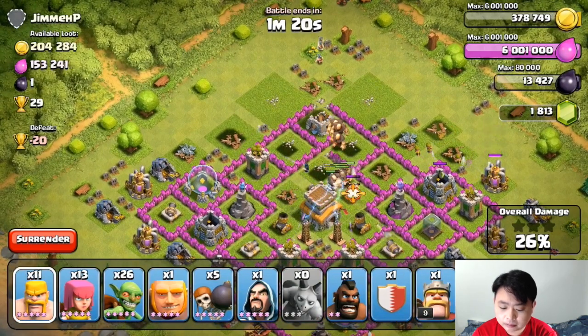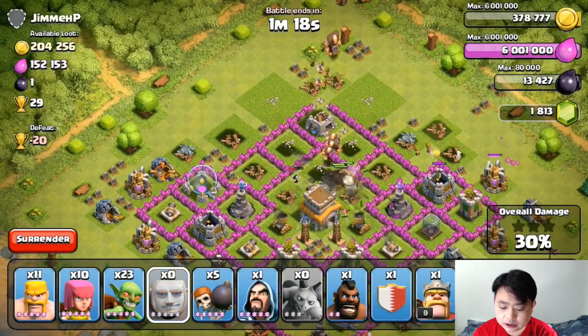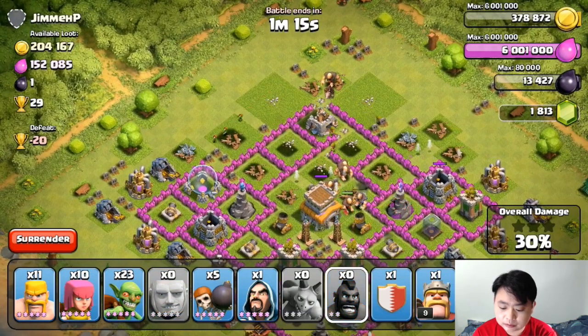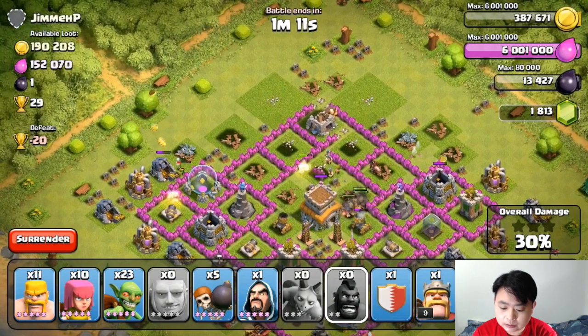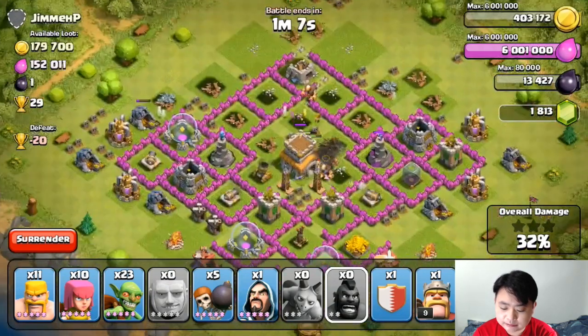Sending one barbarian, archers, goblins, one giant, one horde rider — horde riders will definitely help. It's left with one mortar left, the last one.